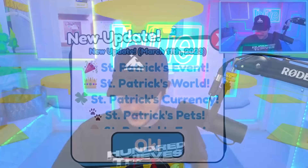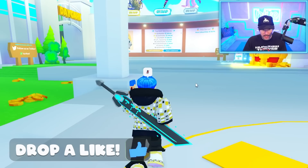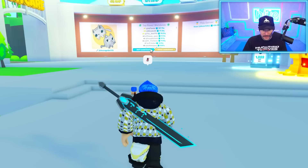I'm sorry for the lack of uploads, but we're here again with a new Pet Sim update, and this time it's a St. Patrick's thing. There's a St. Patrick's event, St. Patrick's world, St. Patrick's currency, St. Patrick's pet, St. Patrick's eggs, and a giant rainbow event. There's a lot of things going on. Two times luck event, power leaderboard, and more. Lots of things to check out.